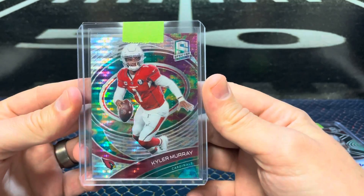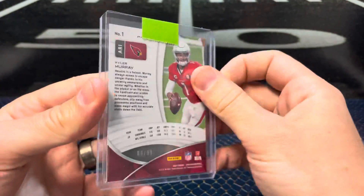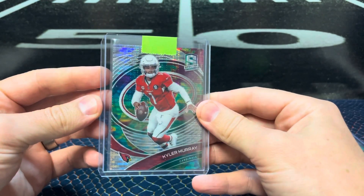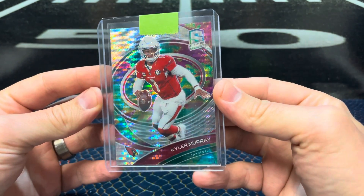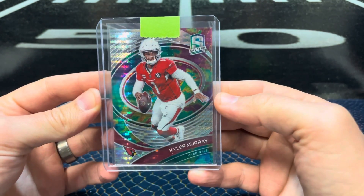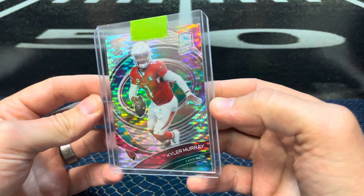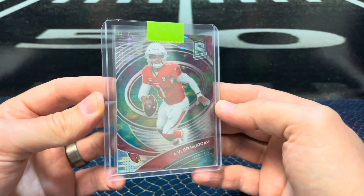And then last but not least, a color card — this one is out of 99. This is a pretty cool card, a lot of color. These are sweet-looking. The hobby boxes are super expensive right now, but maybe we'll get some for the channel. We'll see.